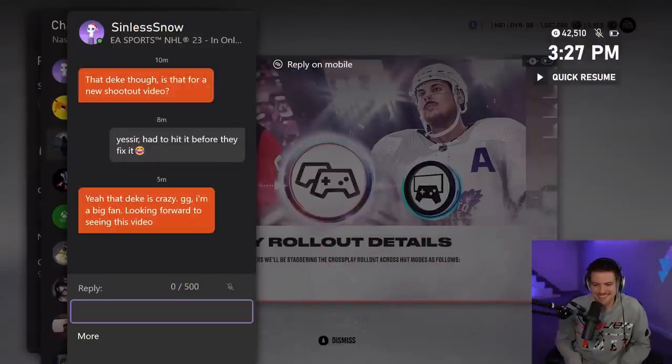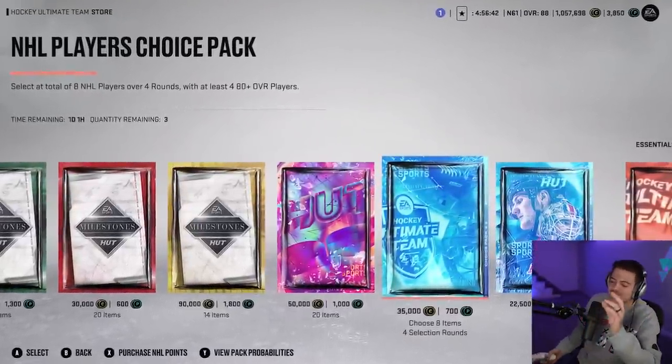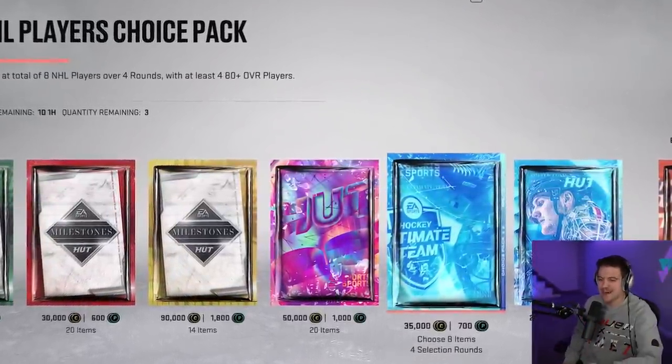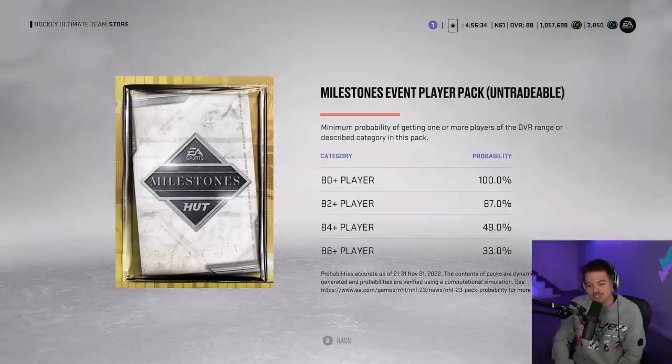Our boy Sinless Snow said, 'Yeah, that deke is crazy — GG.' People aren't getting too mad about it at least. Shout out to Sinless Snow, this guy's a legend. Now it's our time to shine — we have still not pulled a purple card from our shootout challenges. Will today be the big day? Will this yellow pack come through and save the day? 33% chance at an 86 plus — let's find out.